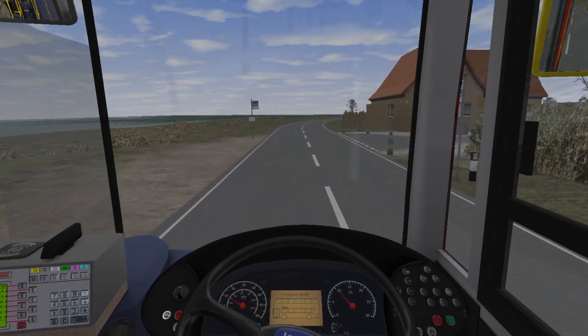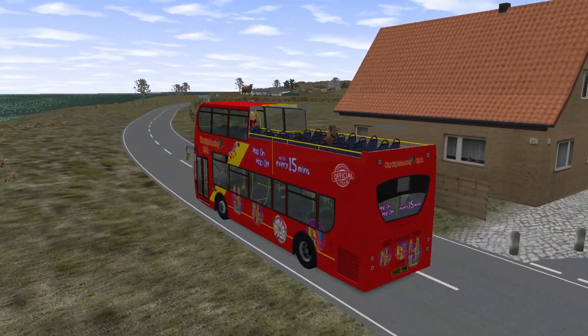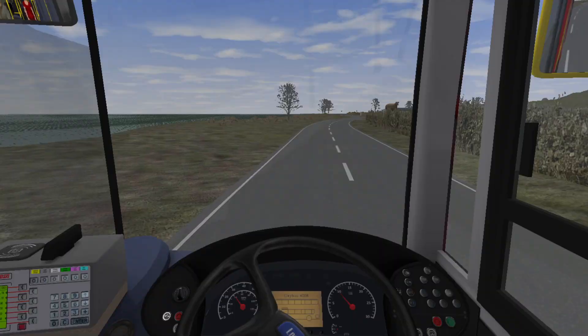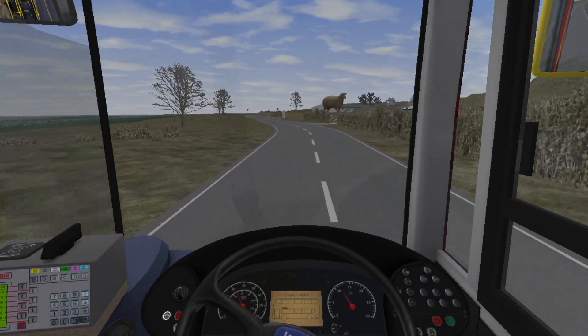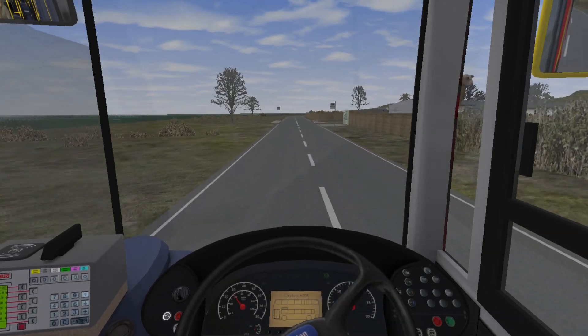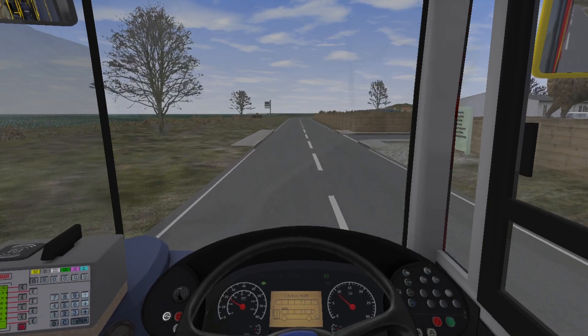Due to that being quite a controversial incident, they decided to mass-withdraw the Dennis Trident Presidents and replace them with these vehicles. This is what I love about Great Colquart — it's a very, very different vibe to any other map that exists.